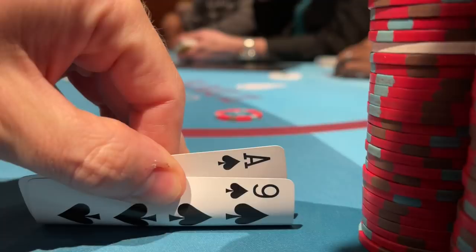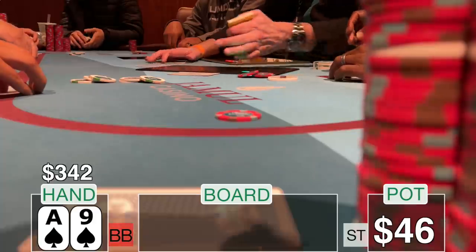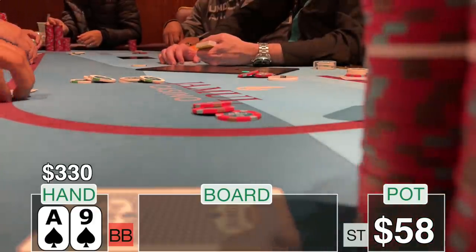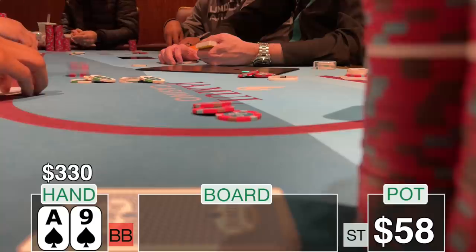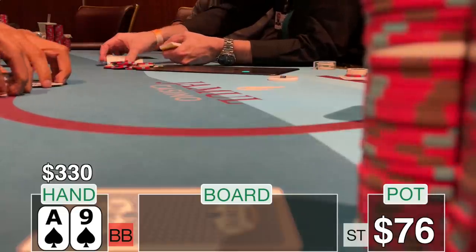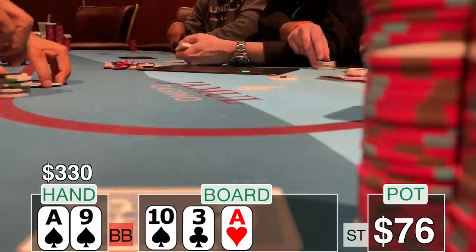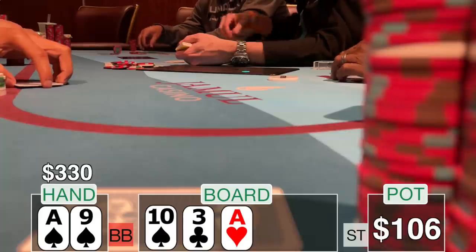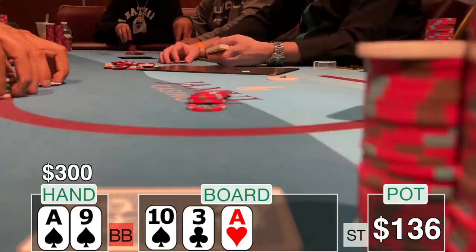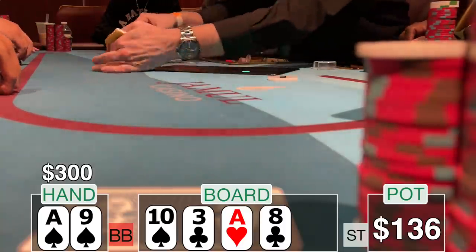I have $342 in my stack and I look down at ace-nine of spades in the big blind. There's a straddle on the pot. The middle position player limps, the cutoff bumps it up to $15, the button calls. I tag along — I could three-bet here but I don't think my stack is large enough, I'm just going to try to hunt for my flush. The under-the-gun and middle position players call and we're headed to the flop five ways with $76. The dealer puts out ten-three-ace. I hit my ace but my kicker's not so great. There's a backdoor spade draw and I check. The original raiser bets $30 and I call. Everyone else folds, headed to the turn with $136 in the pot. The dealer puts out the eight of clubs — my dream of hitting the nut flush is gone.